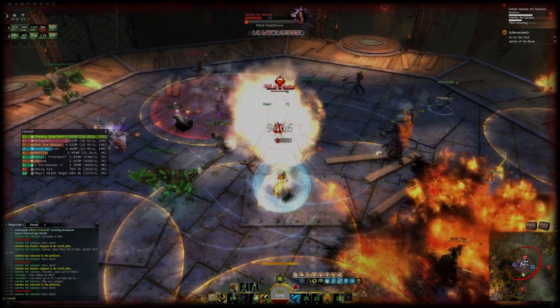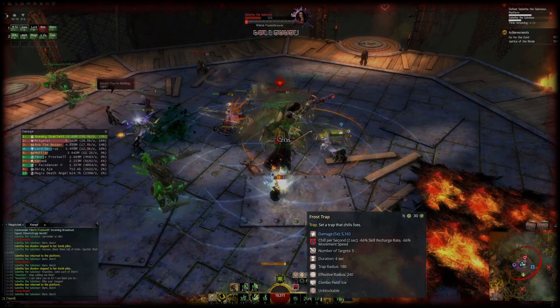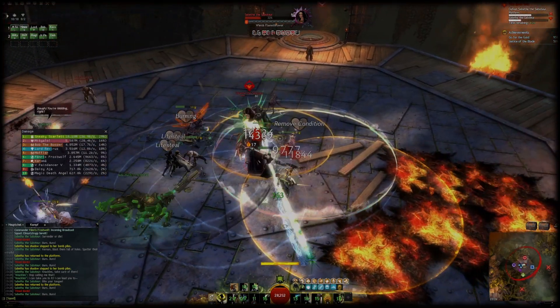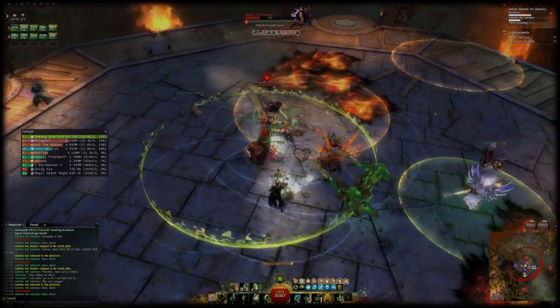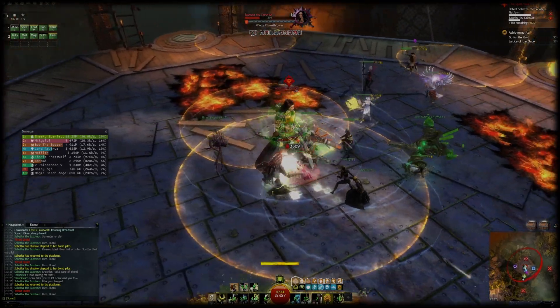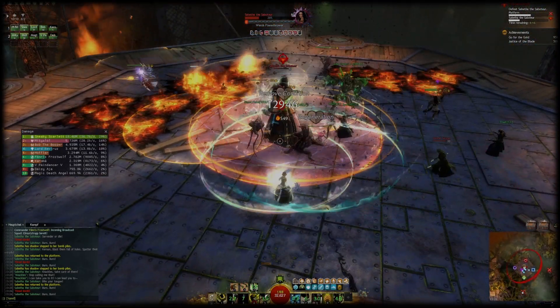Next up we have Frost Trap. This is a really powerful skill that you should always use on cooldown — it does high damage and applies chilled. Both Sic 'Em and Frost Trap are flex spots in open world. If you don't stay merged with your pet, Sic 'Em loses much of its value, and since many targets don't live for 10 seconds anyway, the value you get from this skill is reduced there.